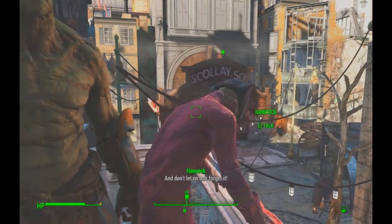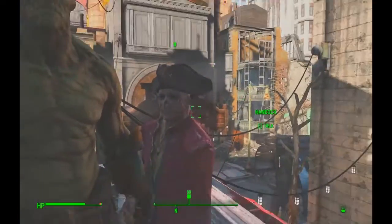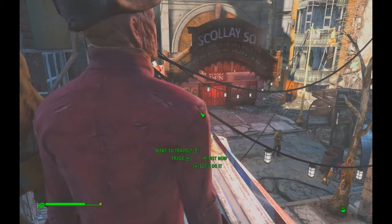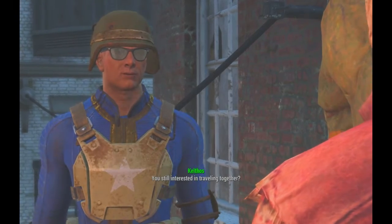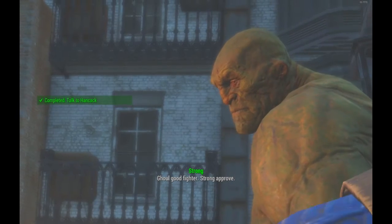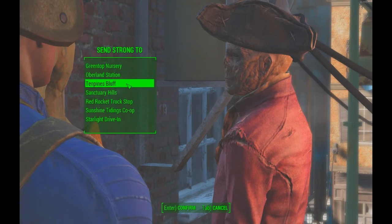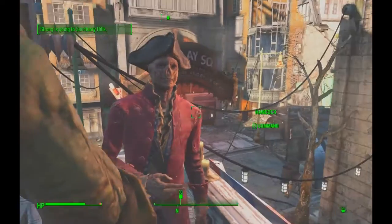I'm going to get Hancock on my team and send him to Sanctuary Hills so I can get him to talk to me about the quest. I tell him to come with me. Strong approves. Then I tell Hancock he can go to Sanctuary Hills, and I'll talk to him there.